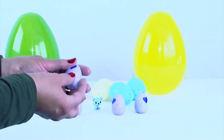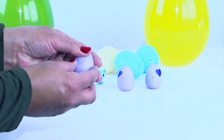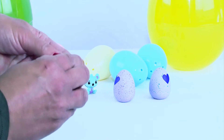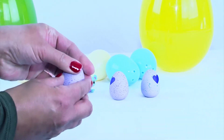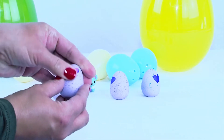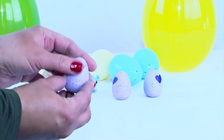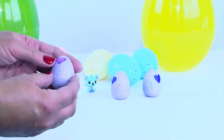Let's take this one first. It said to rub it — let's see how well this works. I'm rubbing. It looks like it's changing — it is! See how it's changing? It changed to pink, and the pink is rare. So we know we're going to get a rare one.